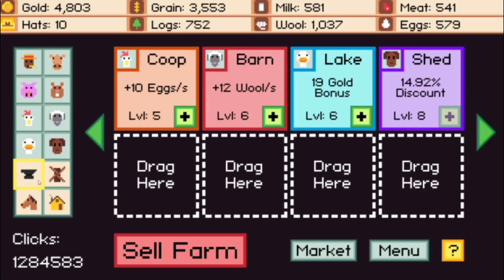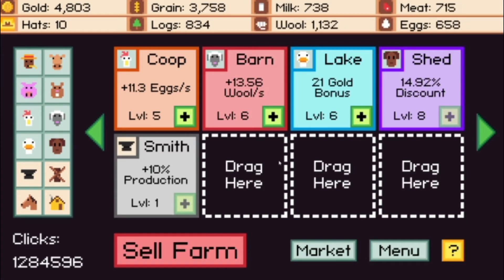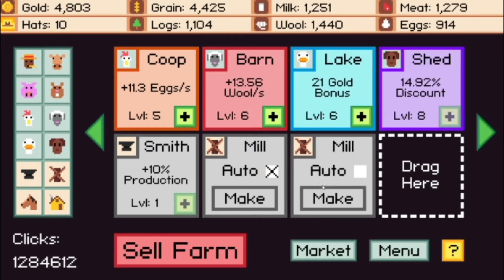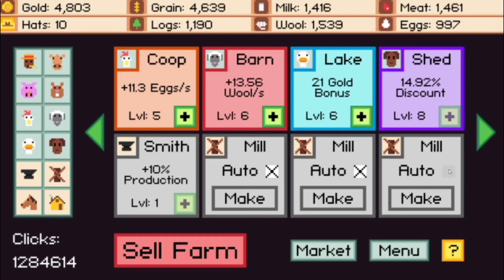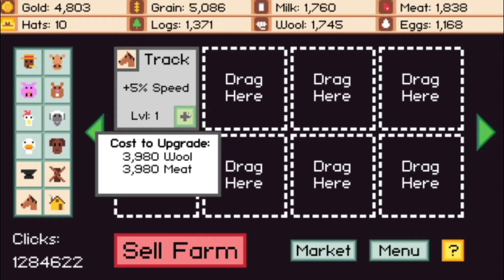These next four are unique — they are actual structures. Your first one is the Smith, which increases production by plus 10. You can have multiples of these; they stack on one another. Next is the mill, which is one I use a lot. If you hover over it, it produces five gold over five minutes once you feed it the resource cost. You can hit auto and it'll keep feeding resources in there even while you're offline, so you can let it run overnight. You can have several mills going. The third structure is the track, which increases the speed of your mills — my previous game had it at 95% speed increase.